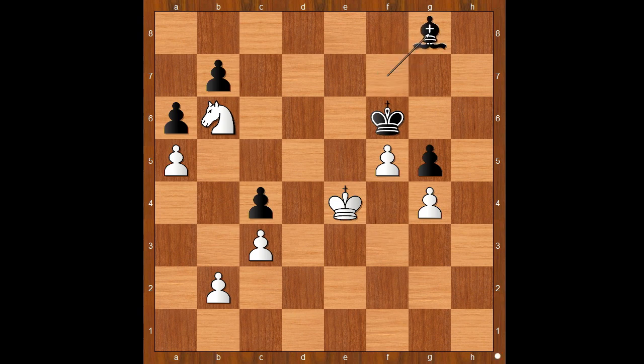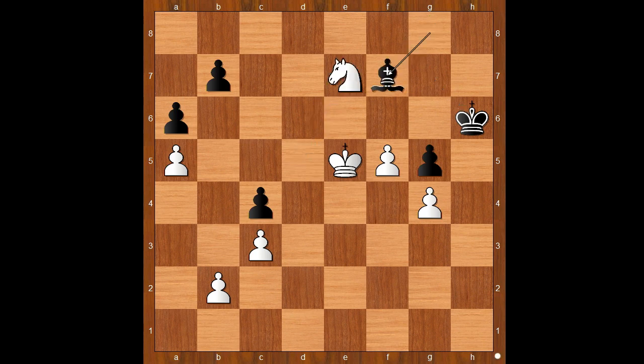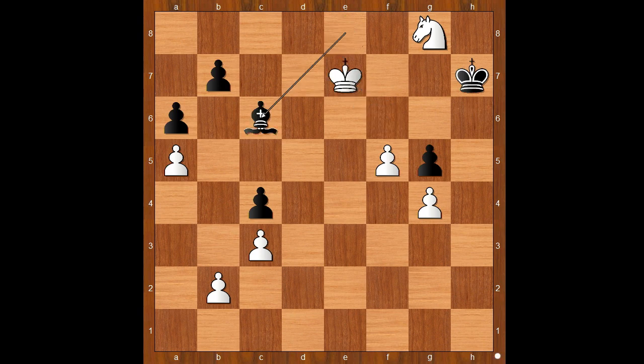If something like bishop to g8, then check. After king to g7, king to e5. After something like king to h6, knight to e7, bishop to f7, king to f6, bishop to e8, knight to g8 check, king to h7, king to e7 — bishop escapes to c6. And then f6. I guess we can stop here.